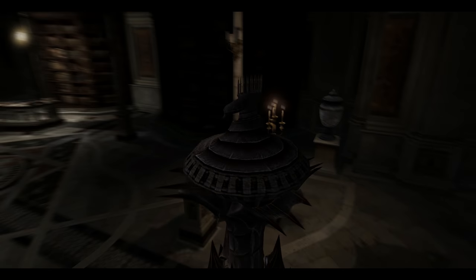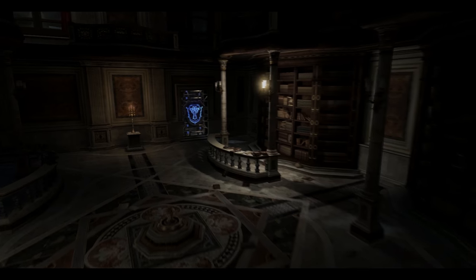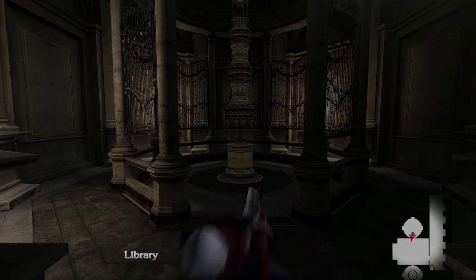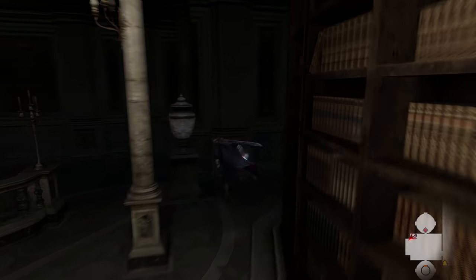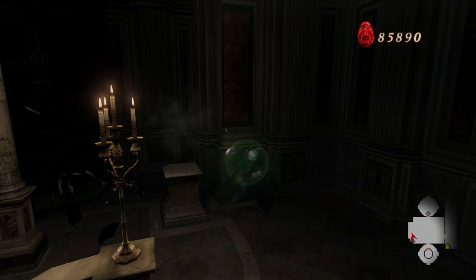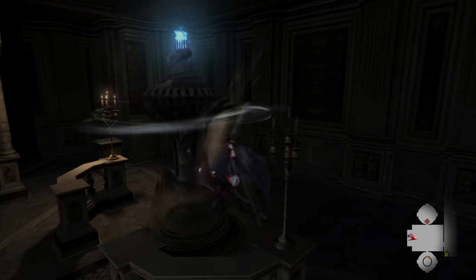Hey everybody, how's it going? Welcome back to Let's Play Devil May Cry 4. At the end of Mission 3, we picked up the Anima Mercury. And what that's gonna allow us to do is finally start interacting with these gyroblades that we've been seeing around the castle.